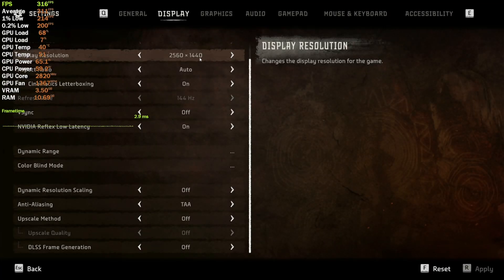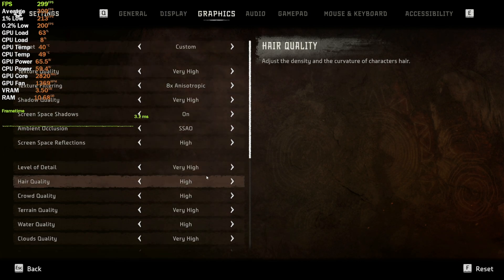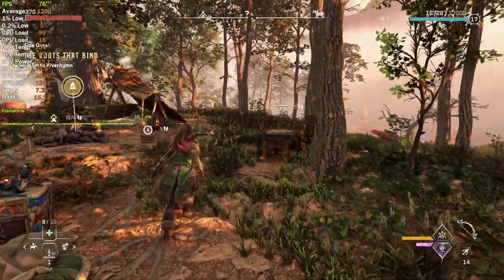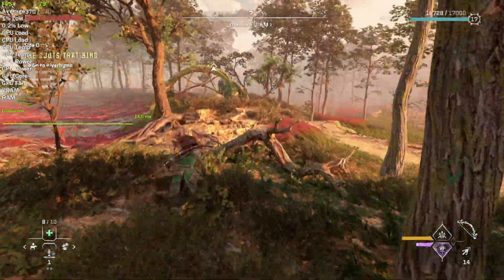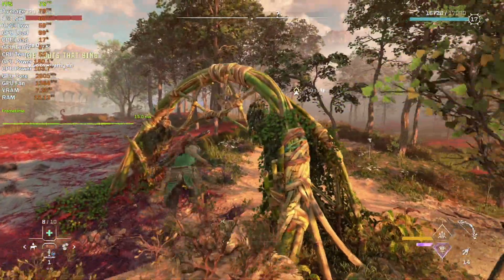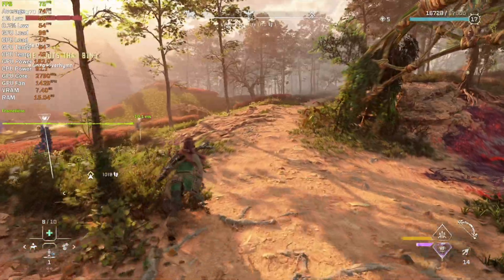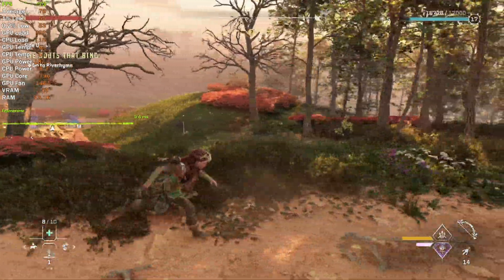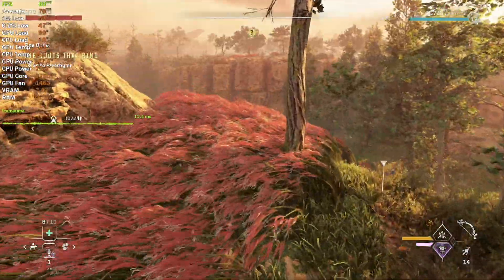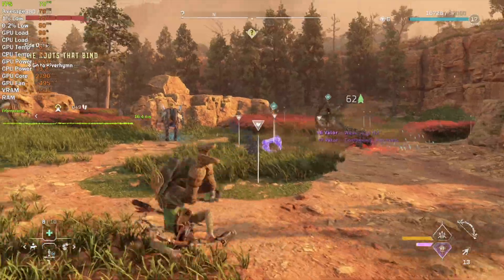1440p is the resolution the 4070 Super has been made for. Let's try running this game without DLSS or frame generation on very high preset. At native 1440p the FPS is above 70. What slightly worries me is the frame time graph — it is still not flat, however the gameplay feels pretty smooth so it's not a big issue. Let's do a little bit of fighting to check out the performance.